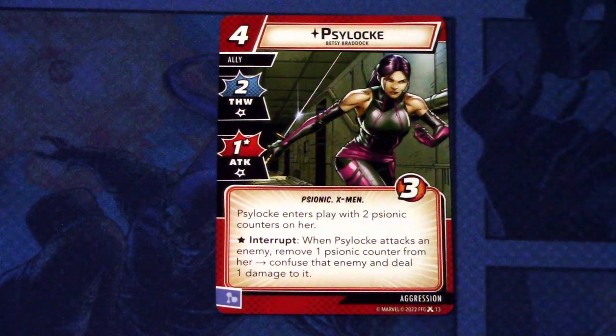Next up, let's look at the rest of the pre-built Aggression deck. First off, we have the Aggression ally Psylocke. Psylocke is a low-cost ally with two thwart, one attack with an asterisk. Psylocke and X-Men traded with three hit points. Psylocke enters play with two Psylocke counters on her. The asterisk is an interrupt: when Psylocke attacks an enemy, remove one Psylocke counter from her, confuse that enemy and deal one damage to it. Basically, this is the confused version of Iron Fist from Protection - deal extra damage and confuse enemies. I think this will be a staple Aggression card for me from now on.